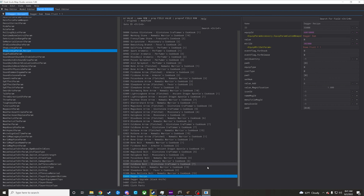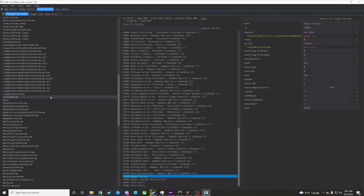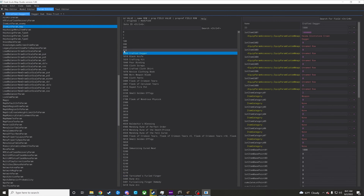With those done, navigate over to the item lots parameter — item lot around map. Create an item lot for the dagger, and for the actual item lot you want to assign the real weapon ID, not your dummy ID, because you want the player to receive the real weapon.